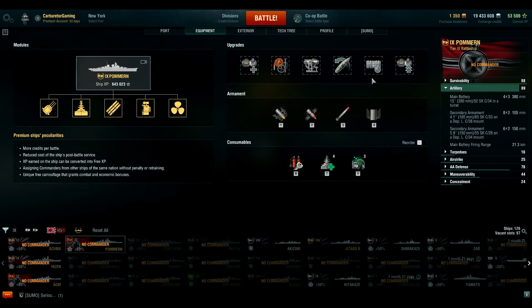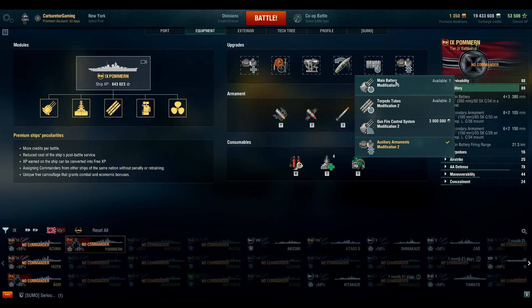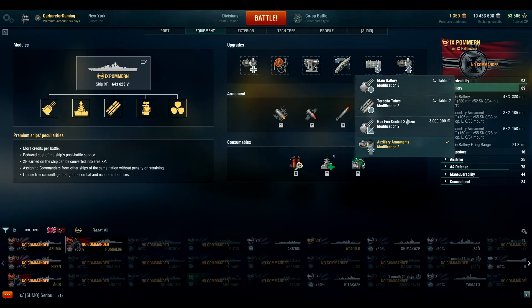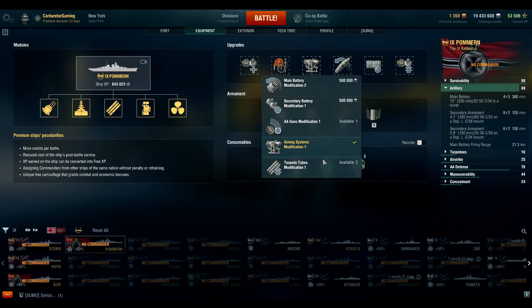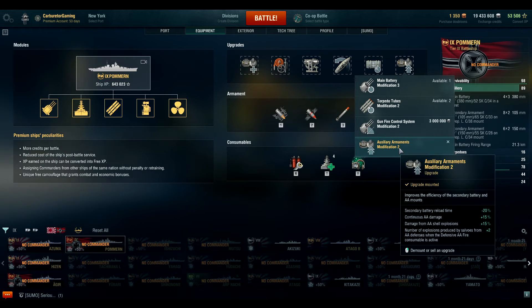Let's pull up the Pomarn. It gives you a few more options. You can see with this one I have a hybrid build — aiming systems mod one here and auxiliary armaments mod two here. Realistically I should probably be running main battery reload with the aiming systems mod, and secondary battery modification one with the auxiliary armaments modification two. If I had been able to get the Pomarn Black, I could have had one strictly built for secondaries and one strictly built for range.